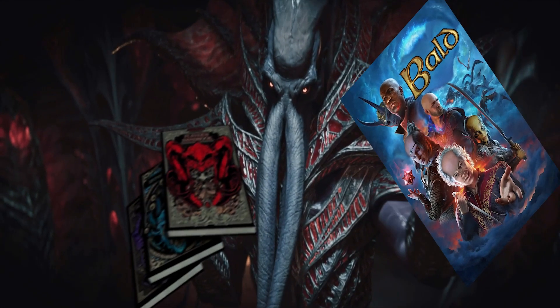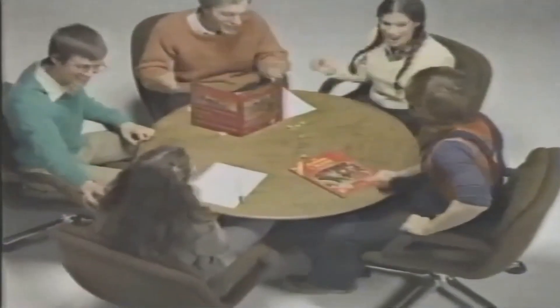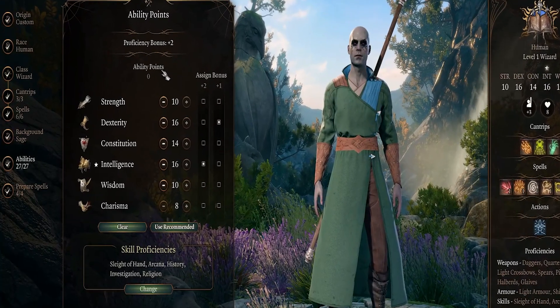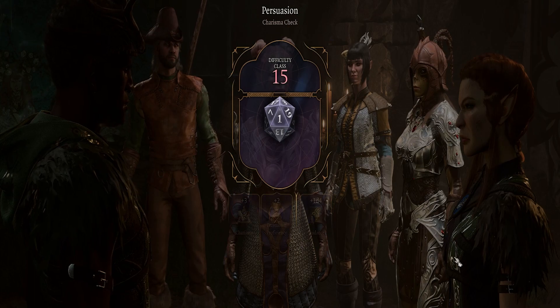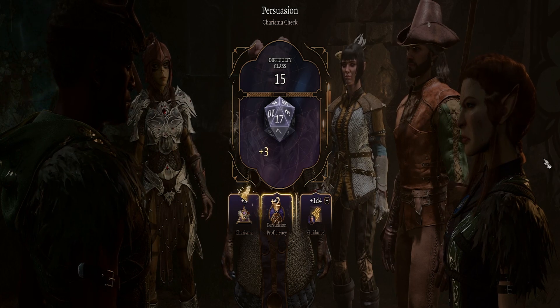A: Ability Scores. Baldur's Gate 3 isn't a complicated game — it's just built on top of Dungeons & Dragons 5th Edition ruleset, a tabletop experience where people roleplay and roll dice. Much of the video game's mechanics are still conveyed in D&D nomenclature. Attributes are called ability scores, and abilities are always checked with a D20, which is shorthand for a 20-sided die.